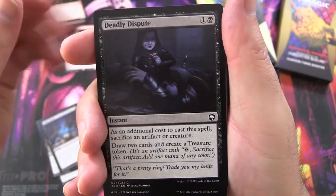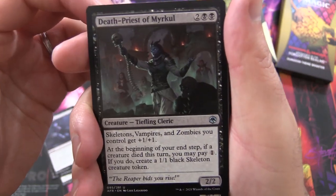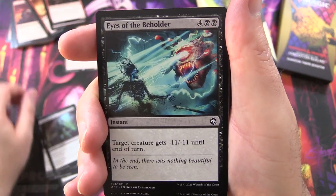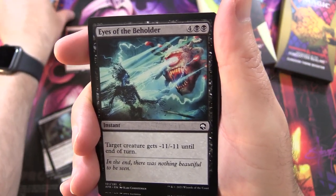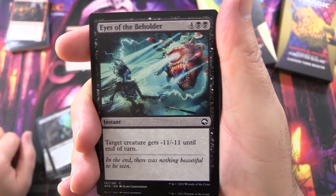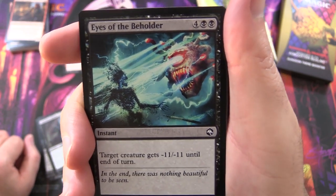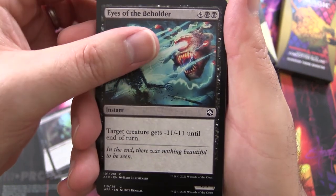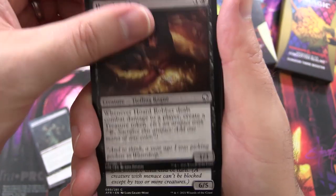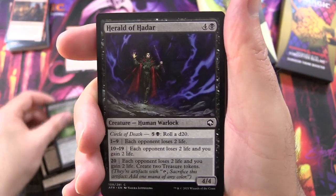Feign Death, Deadly Dispute, Death Priest of Miracle — Tieflings are a thing. Sepulcher Ghoul, Eyes of the Beholder — the memories come flooding back, used to play the PC games, Eye of the Beholder, anyone remember those? I like this ability: target creature gets minus 11, minus 11 until end of turn. Some cool artwork. Another Ghast, Horde Robber, Baleful Beholder — liking this one already.